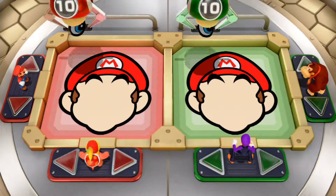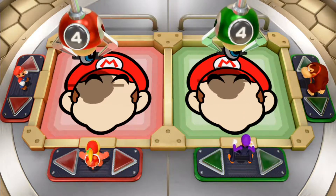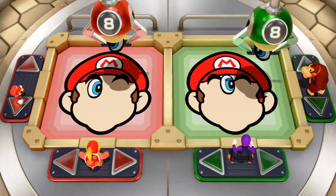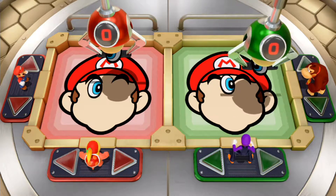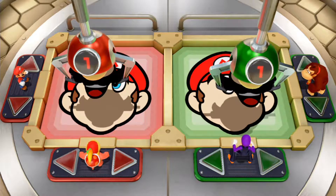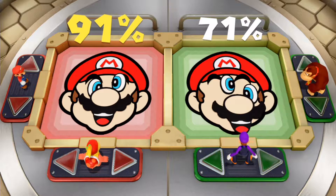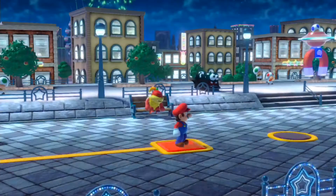Now let's move on to Making Faces. In this one, we need to aim for about 80%. The face we're going to do is Mario, of course. It's always Mario or sometimes Bowser, depending on the random decisions they go for. We got 91%, which is more than enough. That's done.